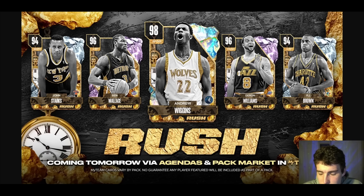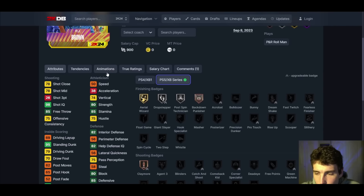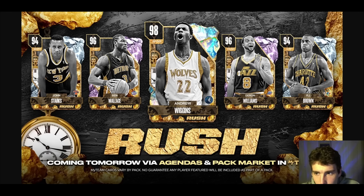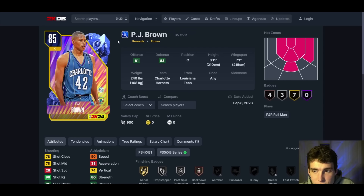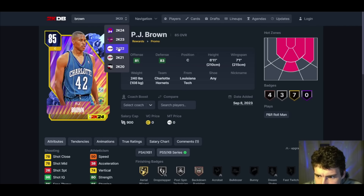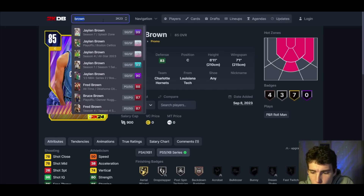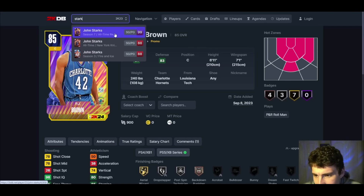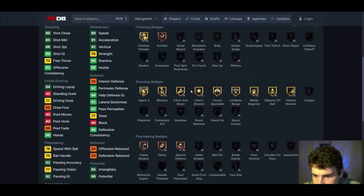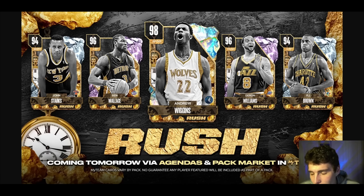Remember there are 6 total agendas so there will be some Amethysts coming out in this set as well, probably at an easier grind. I think John Starks is going to be really good. When we look at PJ Brown, he's 6'11, wide player build, obviously with power forward eligibility. We haven't seen a decent PJ Brown card in the last couple of years, so it's hard to gauge. John Starks has always got that three and the ability — that's what he's known for in 2K.